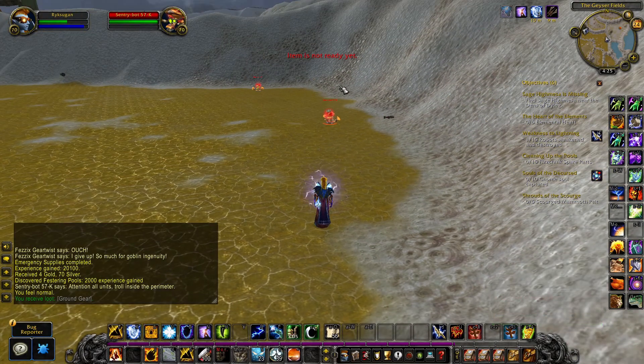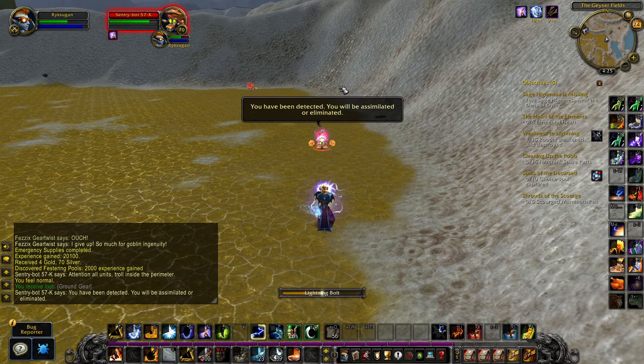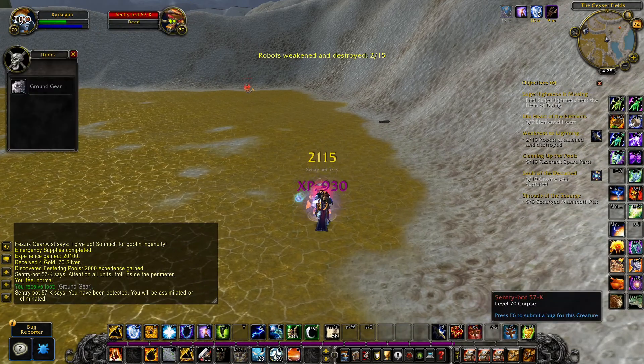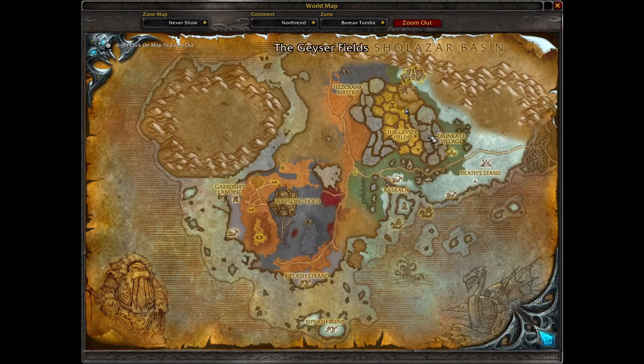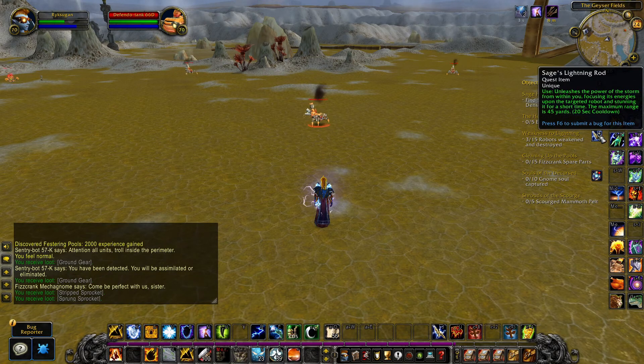If you want to do the Weakness to Lightning quest, you have to find the robots in the northern geyser fields and use the quest item on them and then kill them. If you kill them without using the quest item, it doesn't count. The quest item has a 20 second cooldown, so you may have to wait a little in between kills.